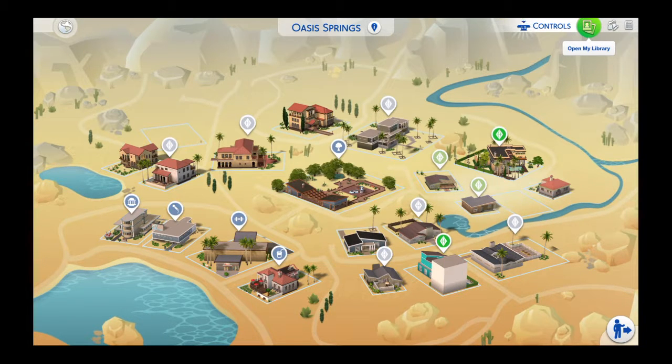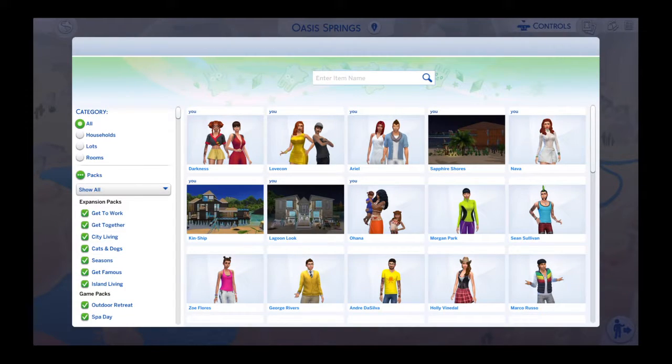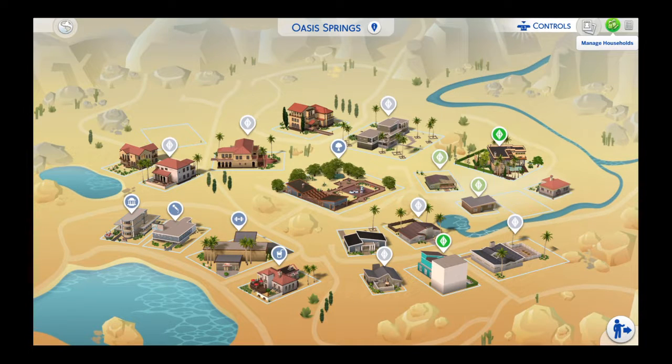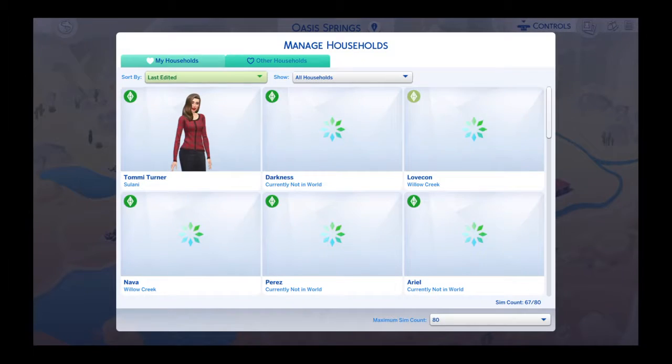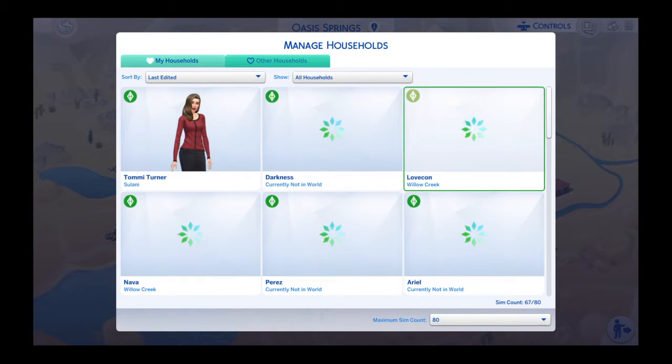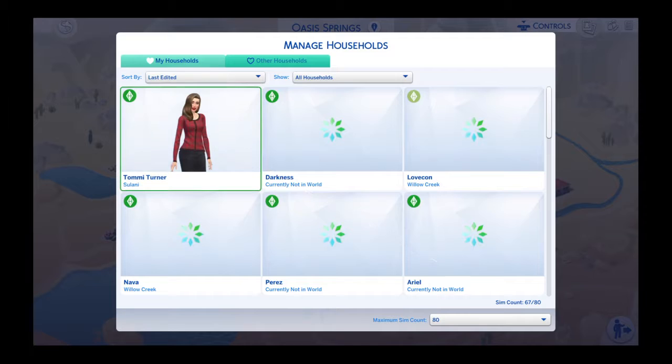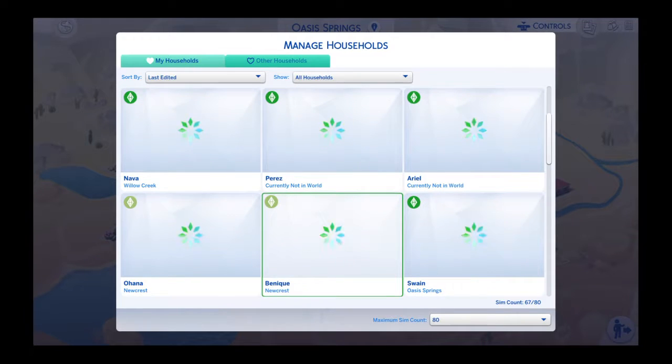Say if you already have a player that you want to make rich that you've already made — to make it easier, you'll go to your library. Let me just check — no, so that is my household. What you're gonna do is go to Manage Households. That's where you're gonna go. We'll just pick her.